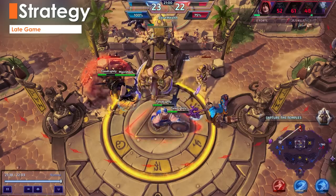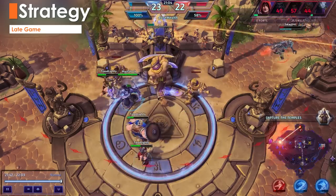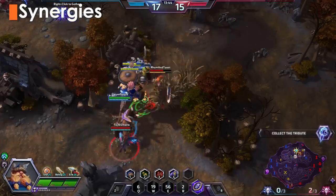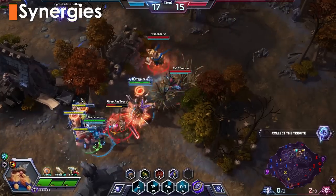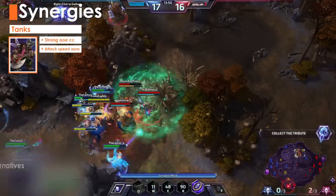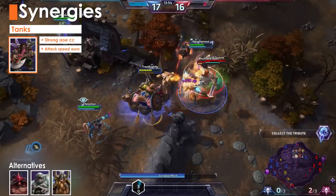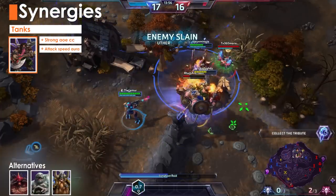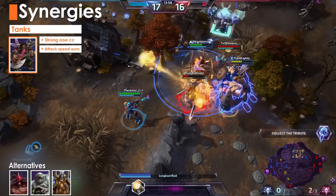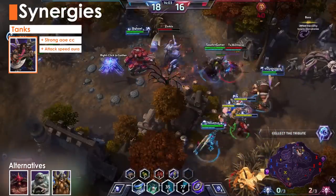Your priority at this point is to always be nearby or with your team to secure teamfights. The Lost Vikings lack durability, crowd control, and have limited mobility, so you'll want to make sure the rest of your team will be able to make up for these qualities. ETC is probably the best tank to lead the Vikings. Mosh Pit makes landing your Longboat mortars a cinch and Rockstar Aura gives you attack speed — a huge benefit for the almost entirely auto-attack based Vikings.